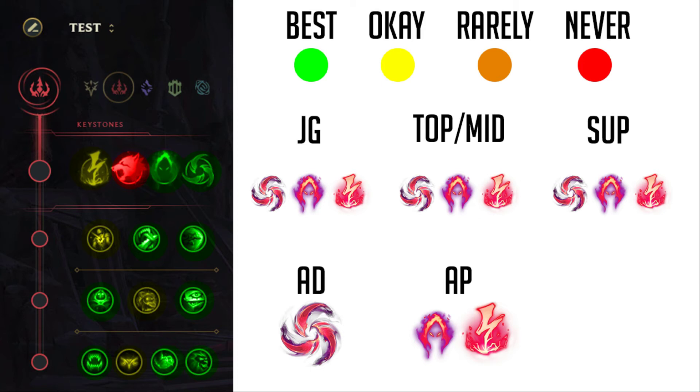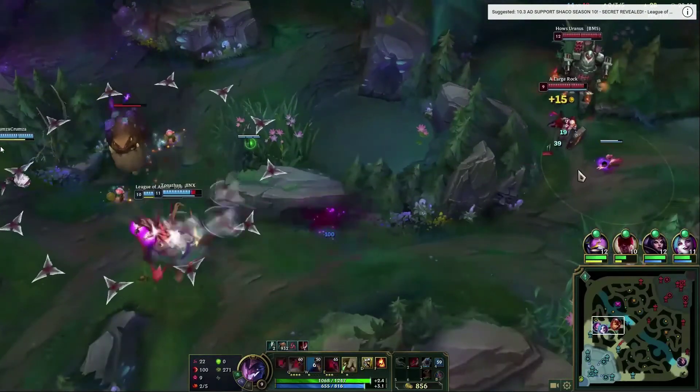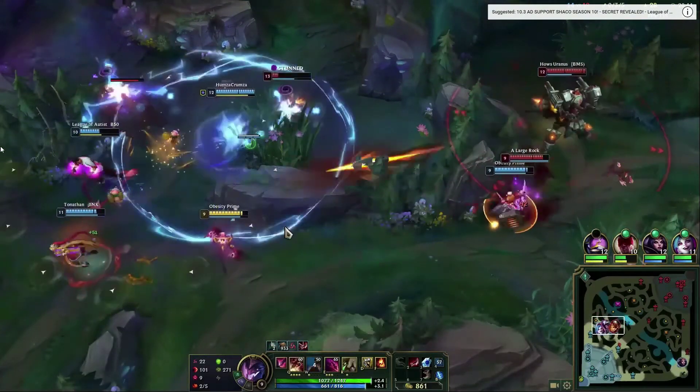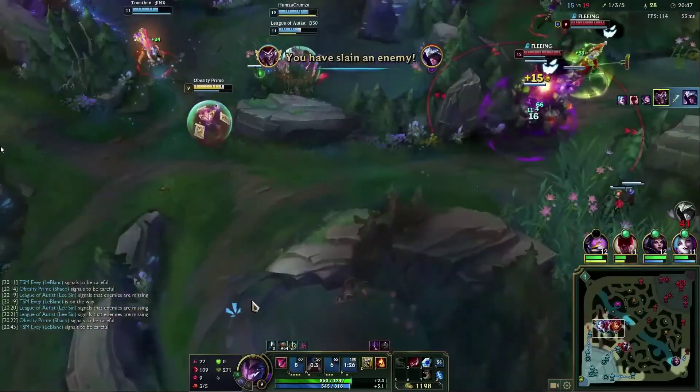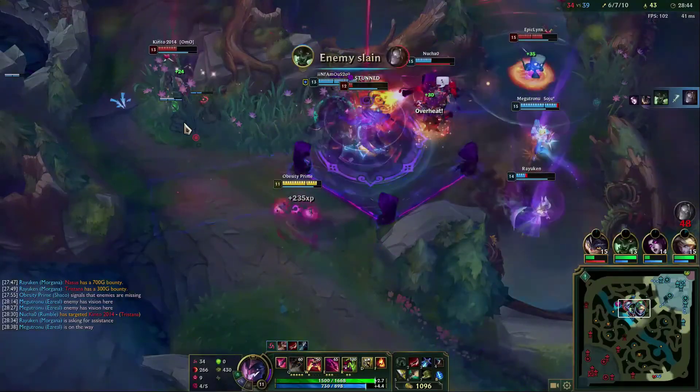There are really no bad options on the next rows. Cheap Shot and Taste of Blood are both fine, but I think Sudden Impact is the best. For the eyeball row it's personal preference — Zombie Ward, Ghost Poro, or Eyeball Collection. Ghost Poro is probably the weakest; I usually go Zombie Ward because free wards are great and vision is key. For the final row: Ravenous Hunter, Relentless Hunter, or Ultimate Hunter are all viable — Ingenious Hunter if you're going AP, but for melee I'd say Relentless or Ultimate Hunter.